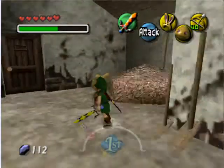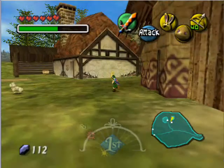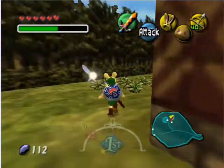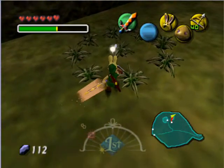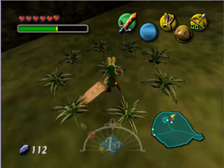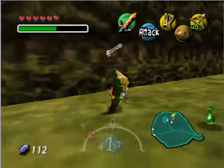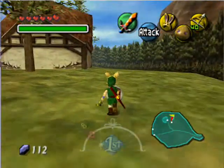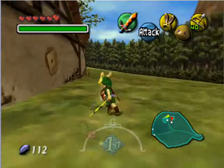Oh, milk! Keep that in mind: Romani Ranch plus milk. Okay, I think we need to plant a magical bean around here. First, let's get some rupees — oh, there are no rupees in here. Hmm, nevermind. We have to plant a magical bean right there. Yes, we have to plant a bean there.